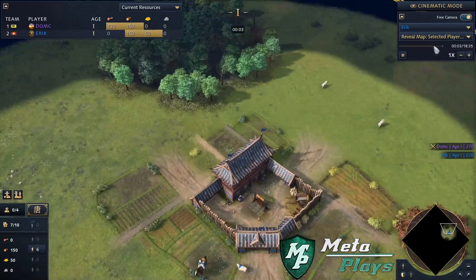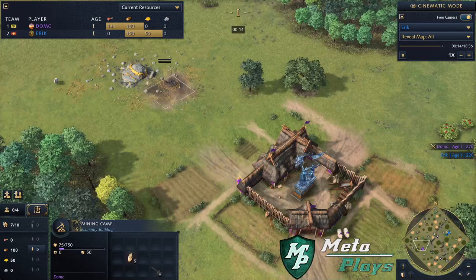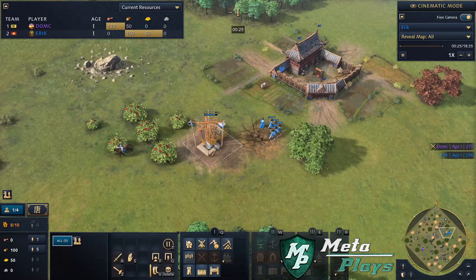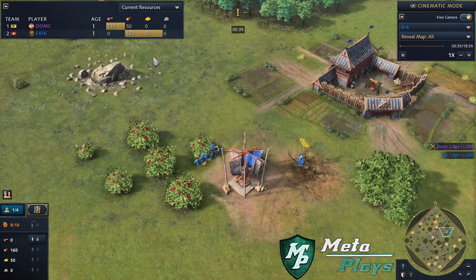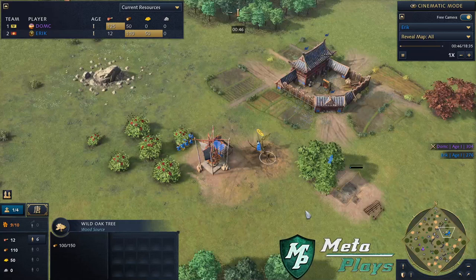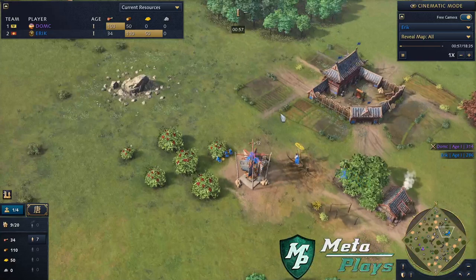Welcome back to Meta Players Monthly number one. We've got Eric as the blue trunks Chinese player, and he's up against DOMC on HRE in the purple trunks. Eric is doing something clever here — some clutch macro, reaping that drop-off. The wild oak tree almost stuffed it up, trying to build the mill with the initial berry gatherer then transitioning him onto it. It's really advanced to try a trick like that, but it did work out for him.